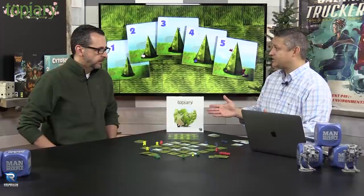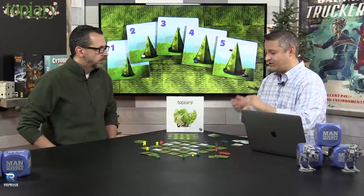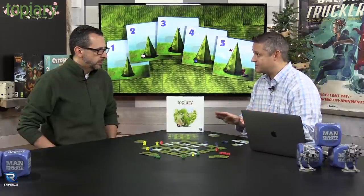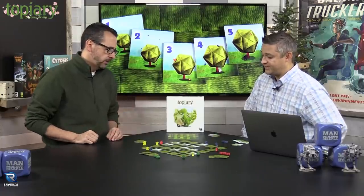The scoring sounds convoluted when explained but it's really simple in practice. This game plays extremely fast — it's literally 15 minutes, probably including setup, because you're simply placing a visitor, maybe taking a tile, putting a new tile in, and going around the table until the topiary garden is completely built. The scoring is not as complicated once you've played it, but it is probably the most complicated part of the game. Playing is incredibly simple.